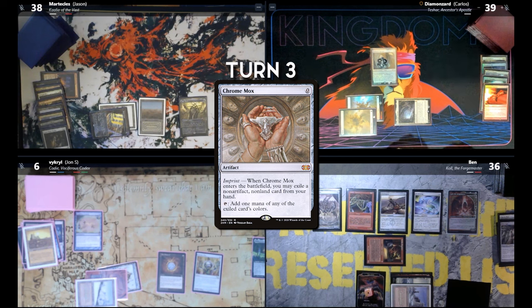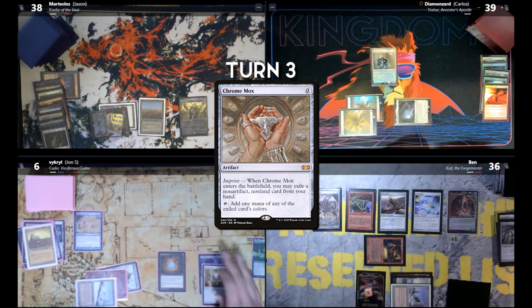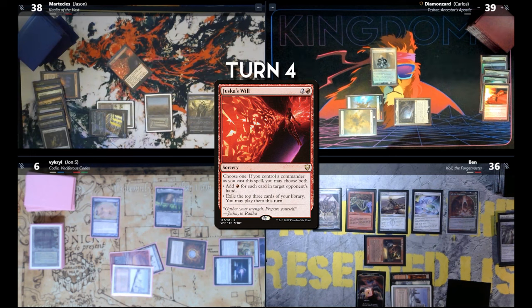Isn't it always that, though? Dude, 20 bucks. I'm exiling Unmarked Grave to Chrome Mox. Sol Ring — and cast Cody. You done? Yeah. So now I'm going to be discarding to hand size. Draw — cast Jessica's Will.